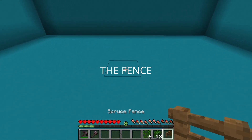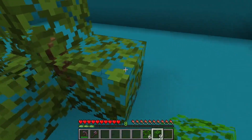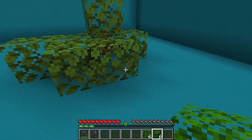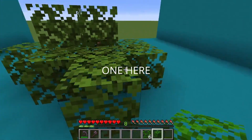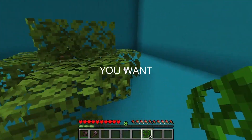Move forward and place the fence right here. Then surround it with some leaves in this shape. Place some blocks to level it out, then another block up here, one here, and one here. Then scatter the vines wherever you want.